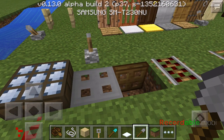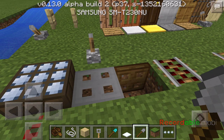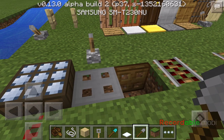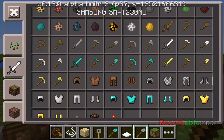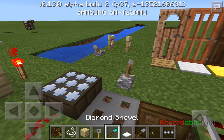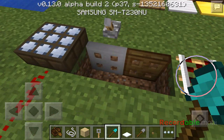A lever can also control this wooden trapdoor - you can tap it and it'll open and close. With iron trapdoors you cannot open them manually, but you can activate them with buttons. There's a stone button and a wood button. You just tap the lever and it'll open.